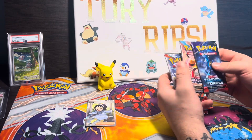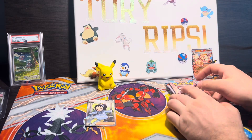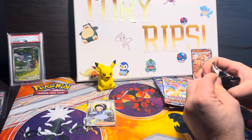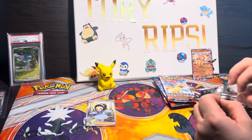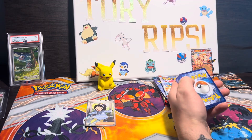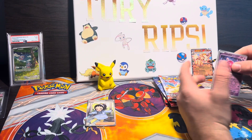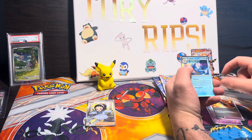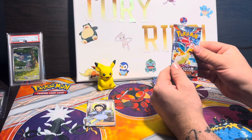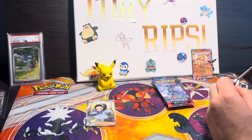We got two packs from the tin: Twilight Masquerade, Temporal Forces, Paradox Rift, and Obsidian Flames. Let's go in this order — this is from the tin we bought. Looking for some big pulls here — we need a big pull. Kingdra — regular holo. Walking into Obsidian Flames, one pack — the Raging Bolt tin.